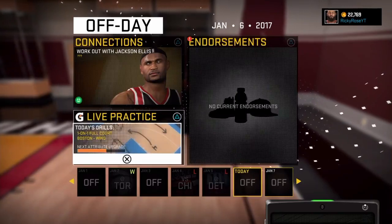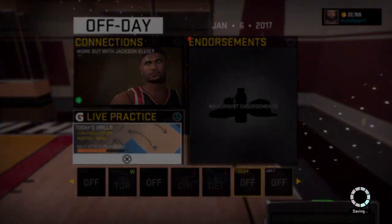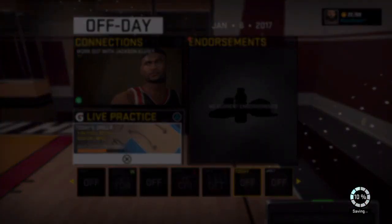When you are on your off day, you could do your connections but I don't recommend it because you're just trying to get these stats and move on. You could do the connections, you could do the endorsements — it doesn't matter, it is up to you. If you're just trying to get your stats and get out, that is how you do it. You don't really have to do that — you can go to your live practice and that's it.